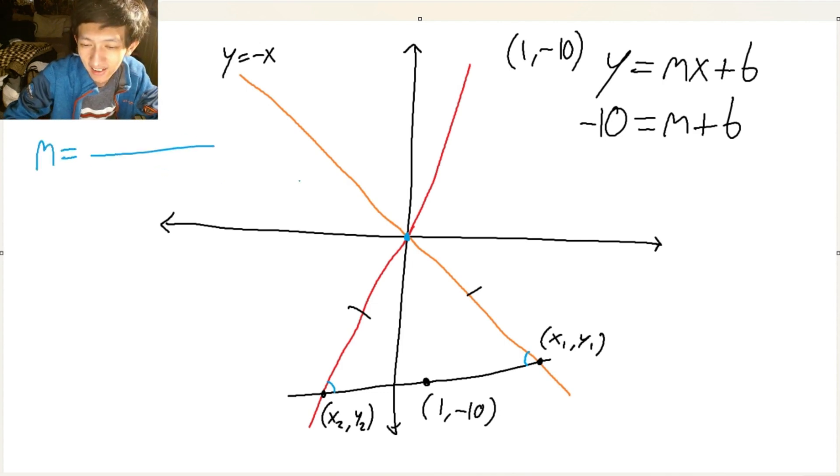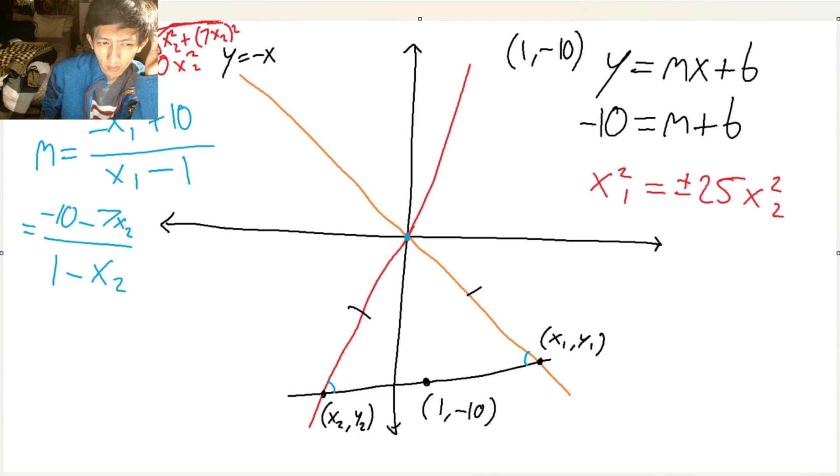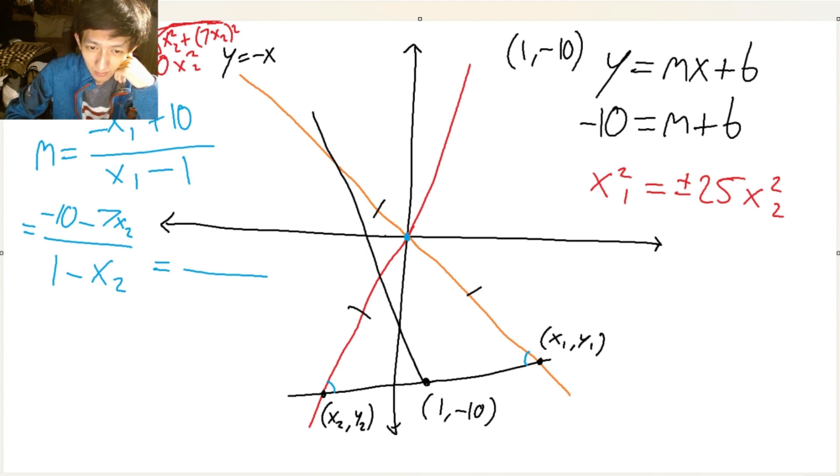X1 minus 1, minus, plus 10. Oh my god. And then we plug that in here. Huh. Let's plug in X1 with 25. There's plus or minus — oh, there's two lines! There's two lines actually. One can go here and then one can go like something like this, and then somehow this forms an isosceles triangle.